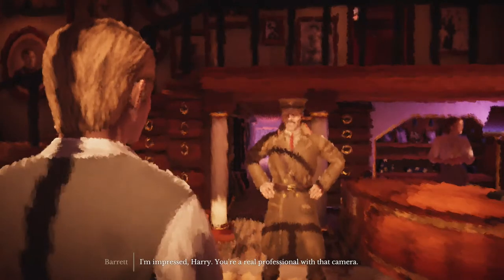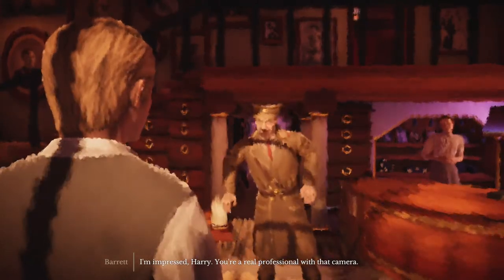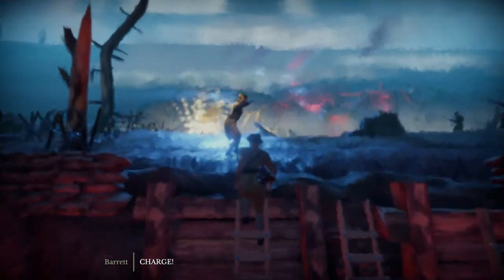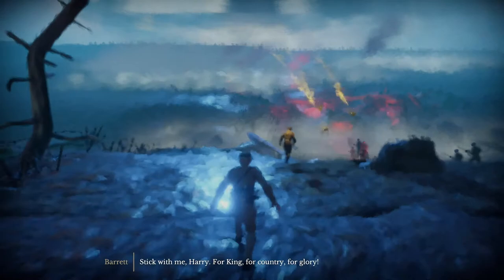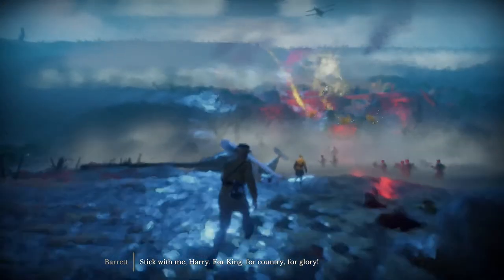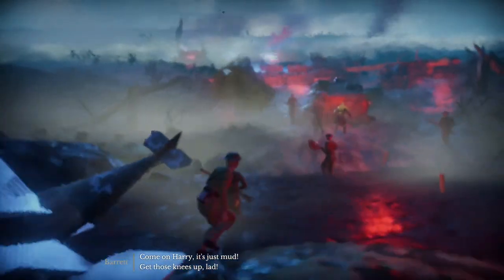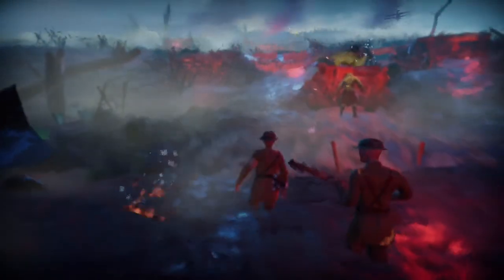Kurt, on the other hand, receives the much more sobering news report of his son's unit suffering major losses, and so he decides to sign up to try and find his son on the front. There's certainly an emotional undercurrent as you find them on opposite sides of a mad assault on the heavily fortified German defences. Major Barrett is leading the charge, going from one bit of cover in the utterly obliterated No Man's Land, calling on you to follow him and take dramatic photos of his glory. It's here that the game looks by far at its best — you've got the pools of light in the muddy wasteland, and the night sky being cut through by the tracer of machine gun fire and explosions as artillery shells land.